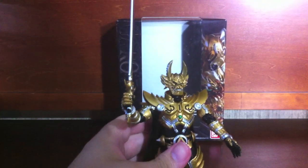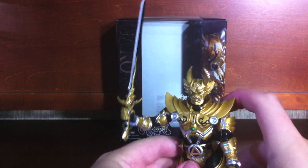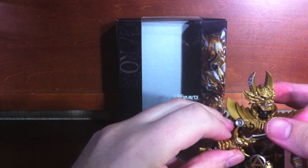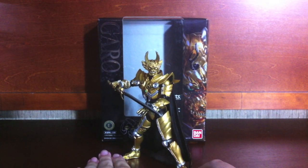Alright, now we just need a pose. The cape does hang lower, so it's hard to get a really good pose, and then the hips are a little bit loose once you get them kind of undone — so it's a little bit difficult to get a really awesome pose. But something like that looks cool, we'll go with that. Here is Garo, as long as he stays.